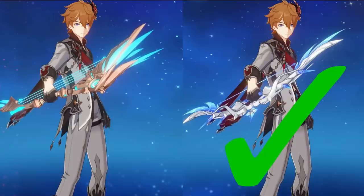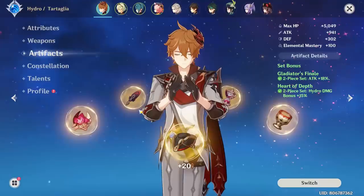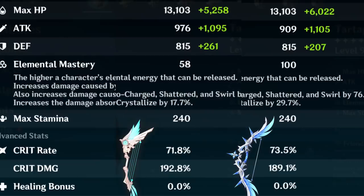However, this build isn't as optimized as it could be. The nice thing about Polar Star having 11% more crit rate than Harp is that you can allocate more substats to crit damage. So next, let's see Polar Star with a better build. Still keeping with the same artifact sets, we now have a Polar Star build with 2014 attack, 73.5% crit rate, and 189.1% crit damage. This trades in less crit rate for a little more crit damage, resulting in a more equal crit stat with Skyward. Now let's see how they compare.